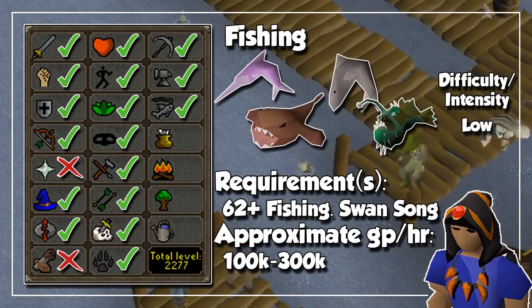Next, we have another gathering skill in the form of Fishing, and obviously whatever you bank when training is going to be 100% profit for you. This will be much faster once you get to level 68 and have access to the Fishing Guild, where you can fish lobsters, tuna, swordfish, and of course sharks. As an alternative, you can fish monkfish at level 62 after the Swan Song quest.